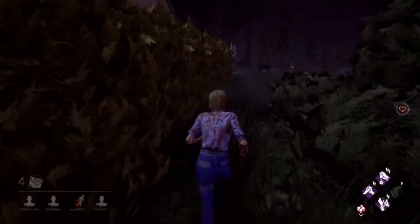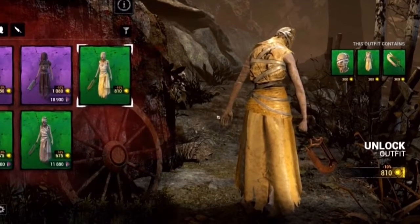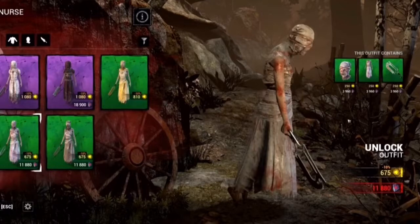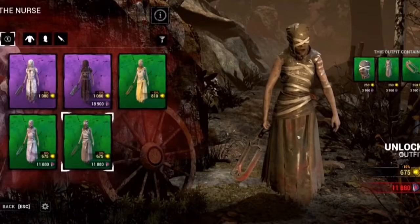The next cosmetic for the Nurse is Hazardous Materials. This one is an Auric cell only purchasable item. She's completely wrapped up in hazardous materials like the skin name suggests, and there's a little hazmat symbol on the back which is really cool. The next one is called Body Bag — it's a reskin of Hazardous Materials with her being wrapped up in presumably a body bag. This one is available for Auric cells or Iridescent Shards. And lastly, Waste Material is another reskin in that series, also available with Auric cells or Iridescent Shards.